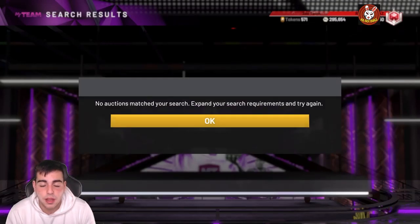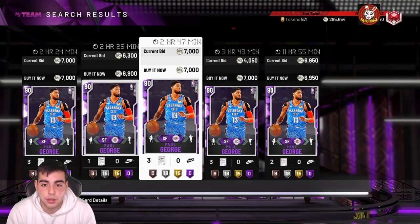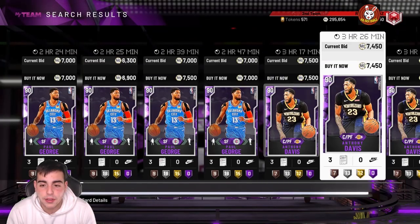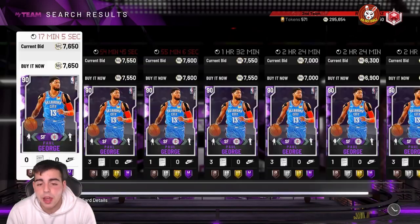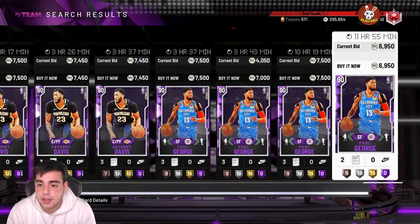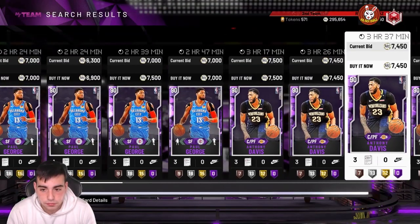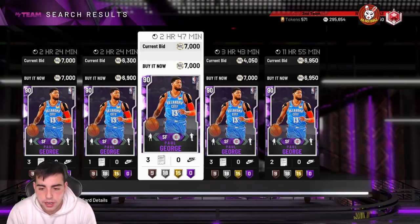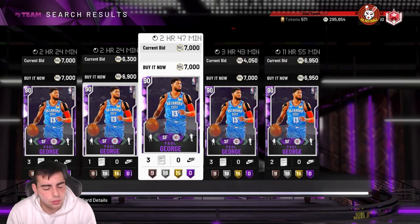Anything that pops up at a certain price is a snipe regardless, because you can just wait a day or two and it becomes an investment. Most likely Paul George will be around 5K, AD around 5K, Harden around 5K. Whatever you see for 5K, just buy it — because on Sunday they go up to around 7-8K.